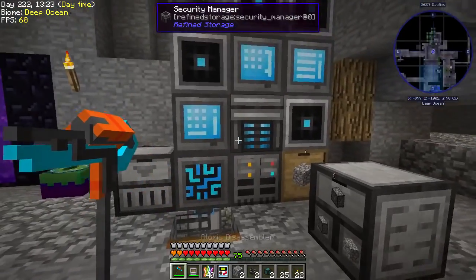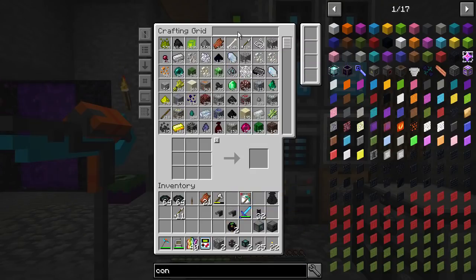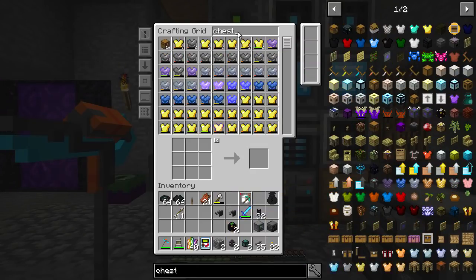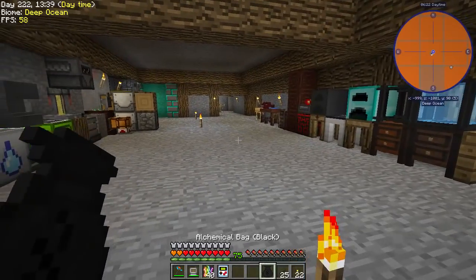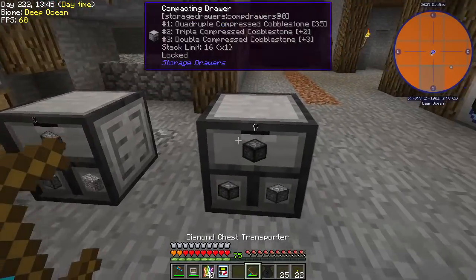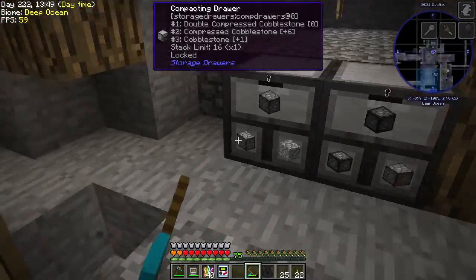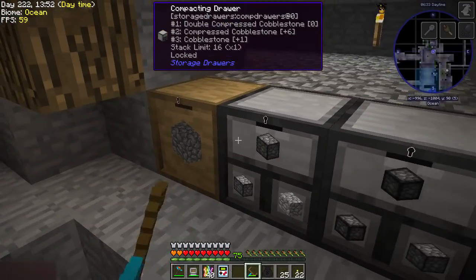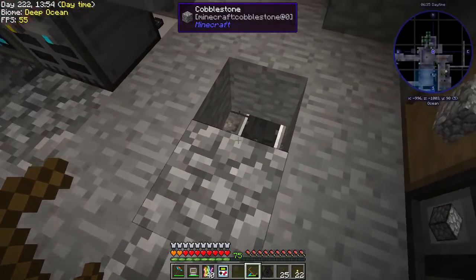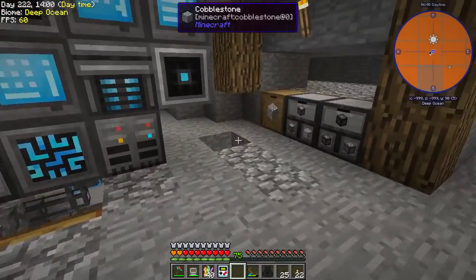I'm going to have to move this with packing tape or something — have we got a chest transporter? Let's have a look in my bag of goodies — yes we do, we've got a couple. I don't know if we can move these — oh we totally can! Let's just shove that there and that there, and then you can go over there as well for now.